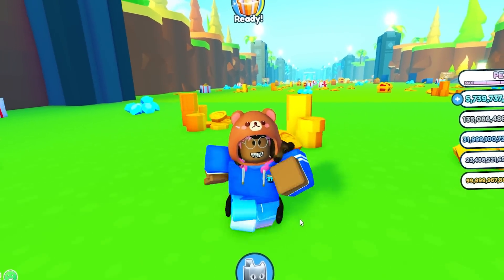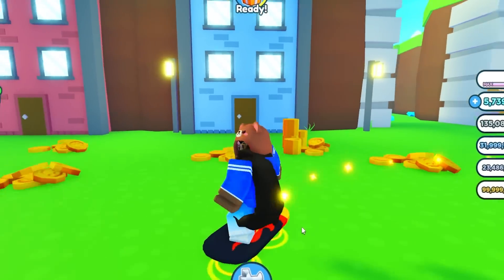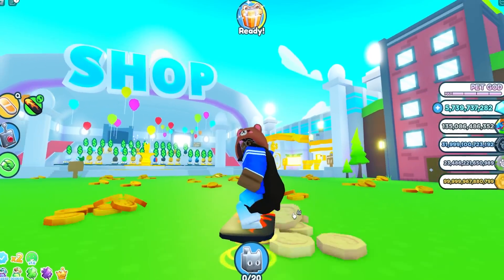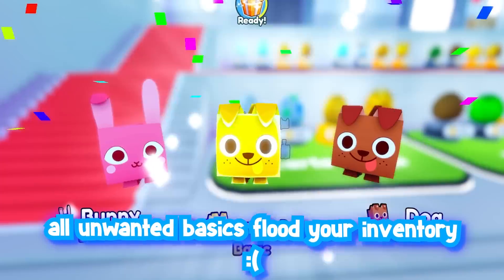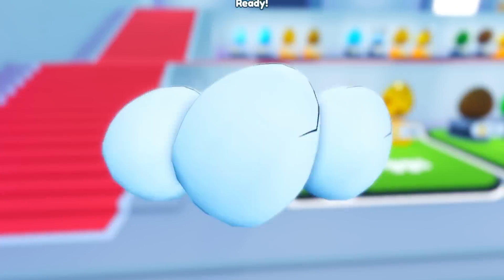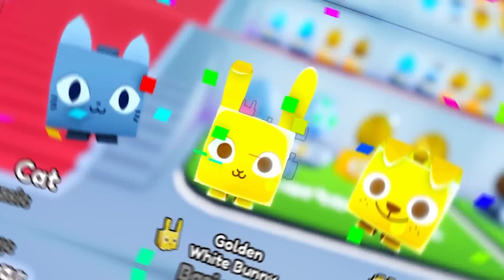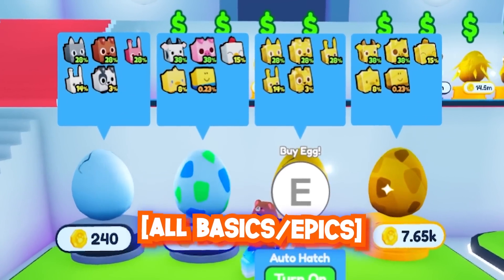So how to get the new banana pet in Pet Simulator X if the chances are extremely low? Sadly there is one issue: you can and can't AFK hatch whichever egg you want, because the banana pet is a basic rarity, meaning it's gonna be kinda impossible to auto hatch. You might think that the starter eggs might be the best choice because there's mostly basics around here.